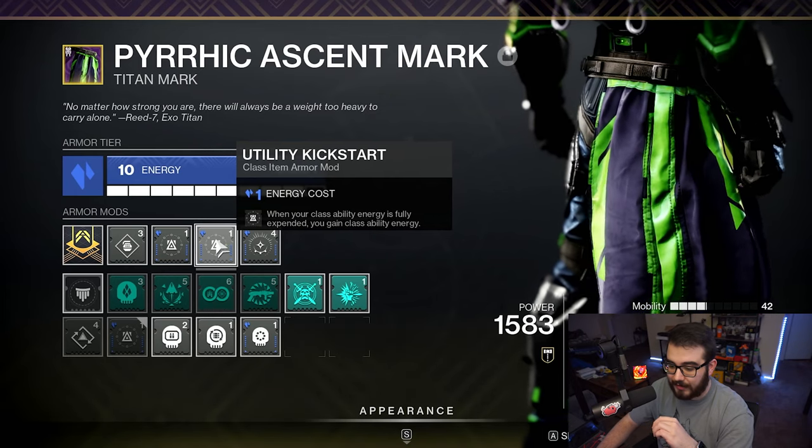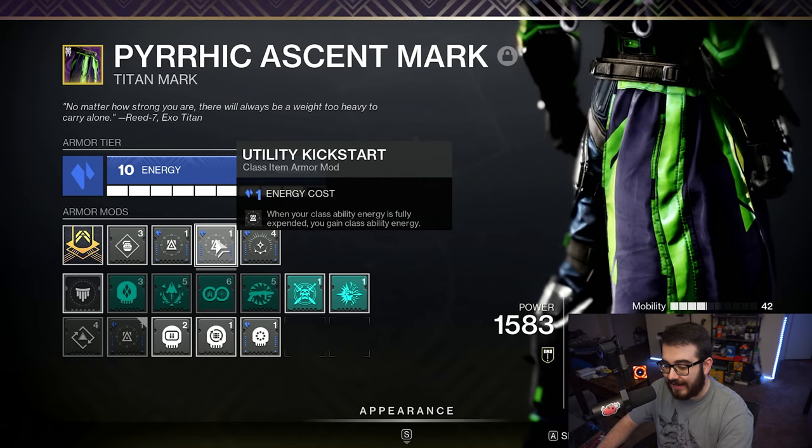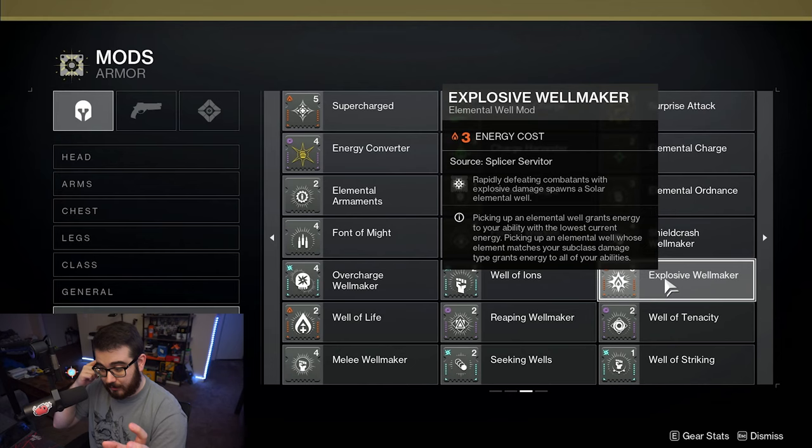We're also rocking Double Utility Kickstart — when your class ability energy is fully expended, you gain class ability energy. If you wanted to focus on Solar Armor instead of Void Armor, you could use Explosive Wellmaker — rapidly defeating combatants with explosive damage spawns a Solar Elemental Well. Blowing up a Stasis Crystal near targets counts as explosive damage, so that would spawn a Solar Elemental Well.